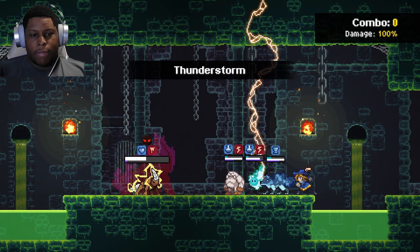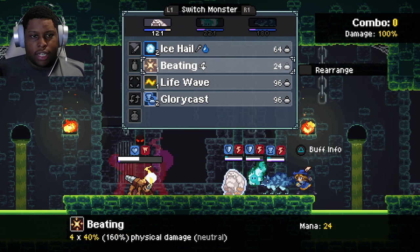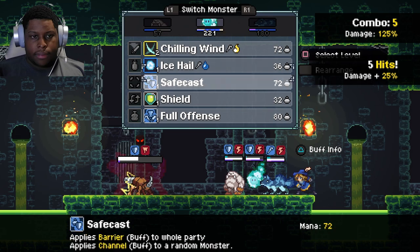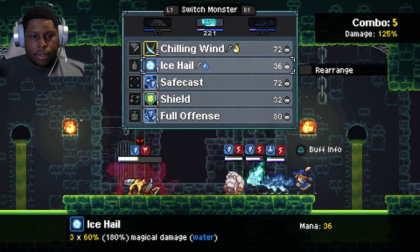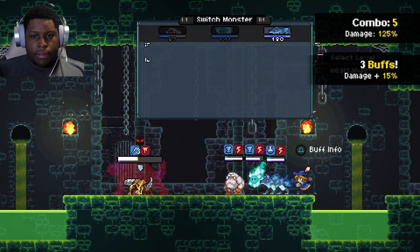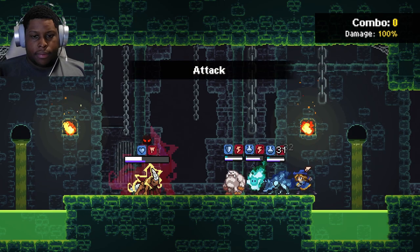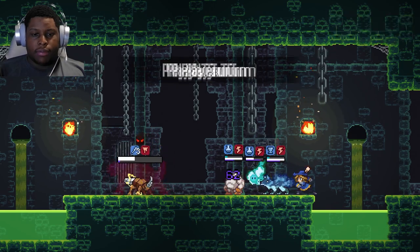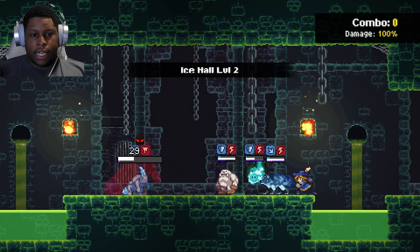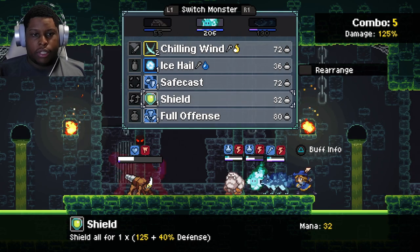This has gone way better than the previous champion fights — way more confidence. Let me see, can I apply that again? Yeah, three buffs. Yowie also has a passive where it's like a 25% chance for him to jump in and take damage for one of his allies. So I'm going to be making him a big-time tank for us, and we'll just see how that goes.